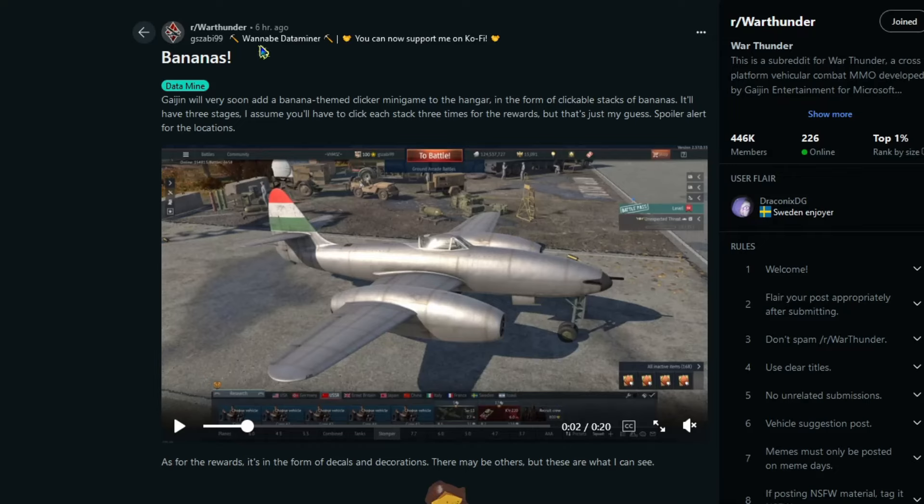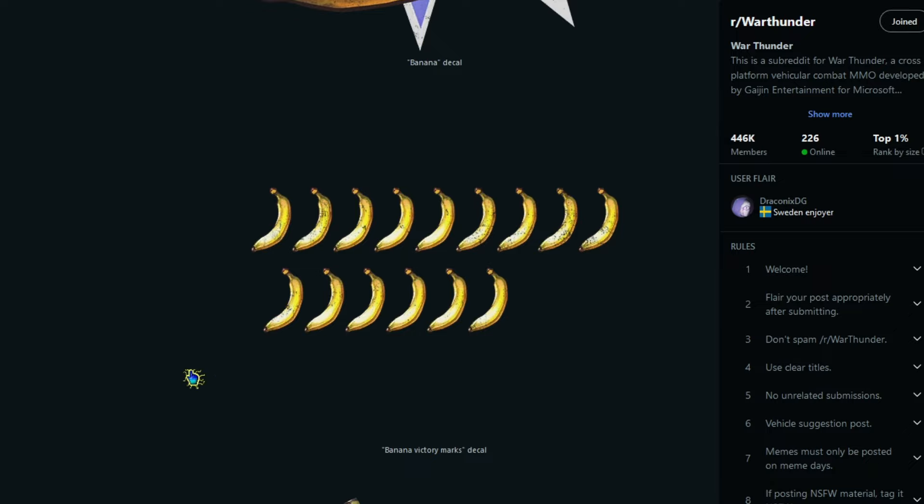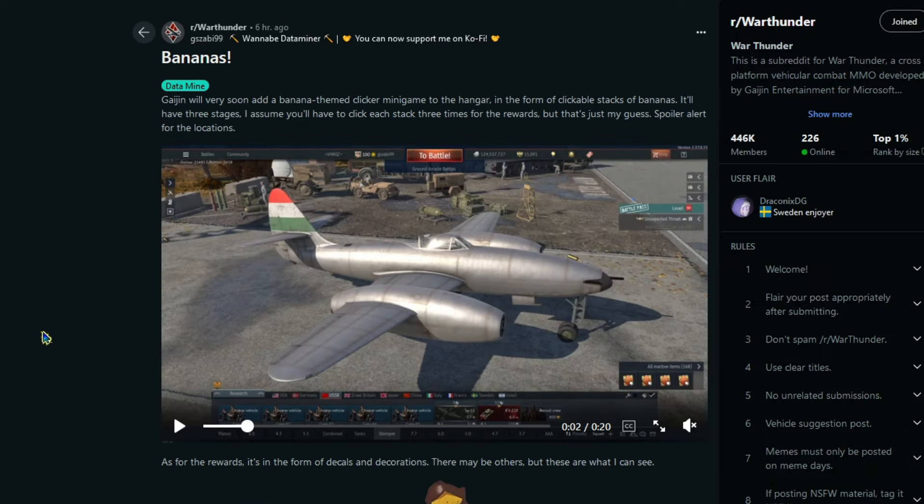A new Easter egg is in the game. There is a banana clicker minigame in the hangar — you can get a banana decal, banana victory marks decal, and two banana decorators. I'll have this linked down below in the video.